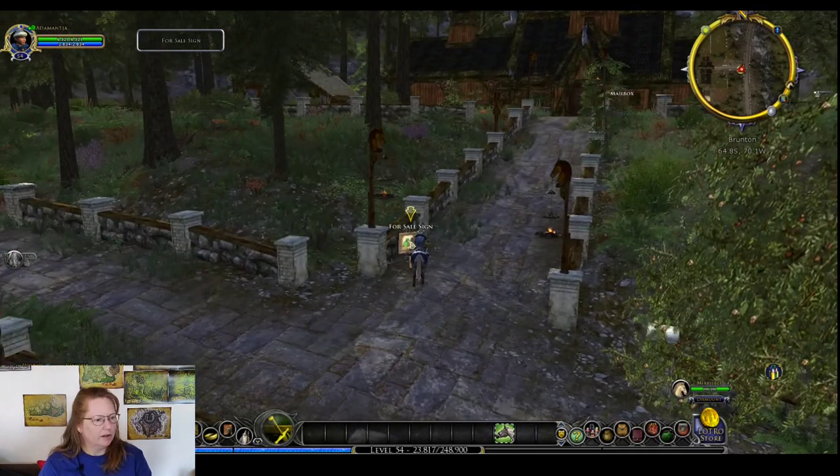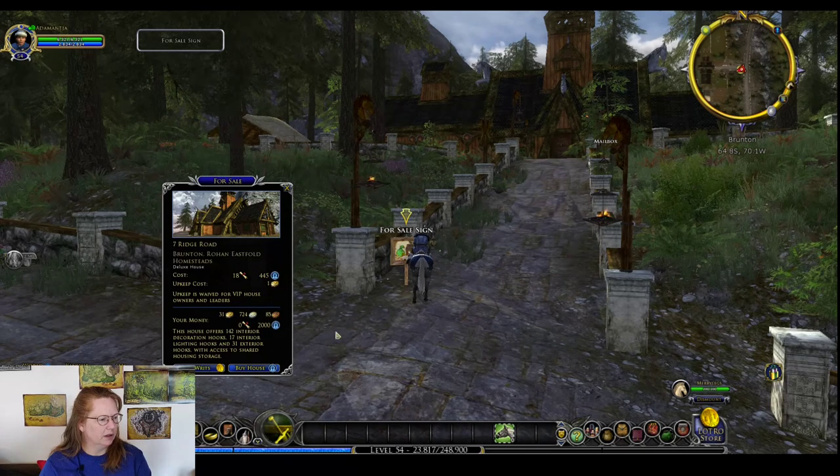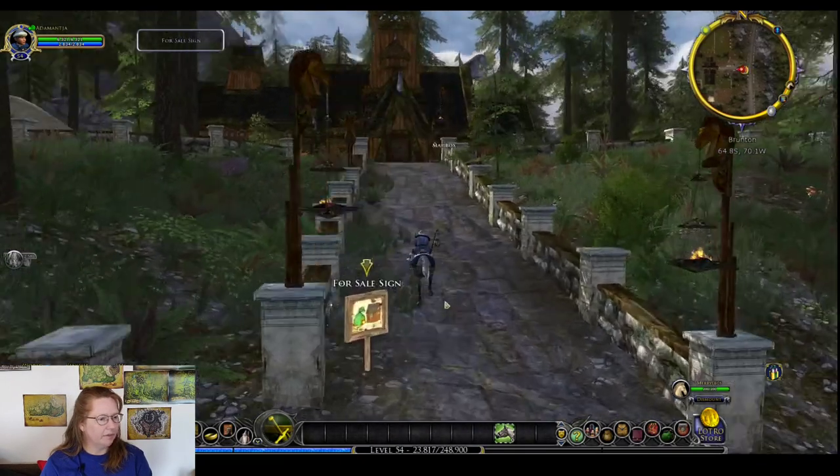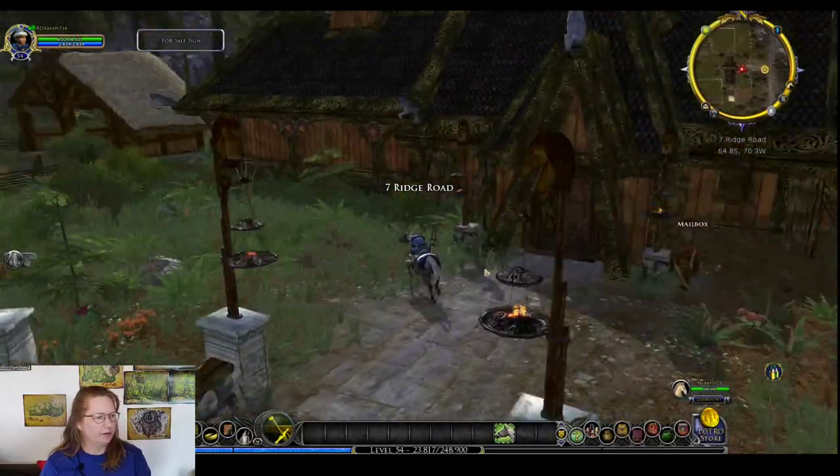Let's take a look at this one. This is Seven Ridge Road, listed at 18 writs and 445 Mithril. These lanterns remind me of the flickering catch-the-lightning-bug thing we're doing in the mid-summer festival. Hello, Seven Ridge Road!